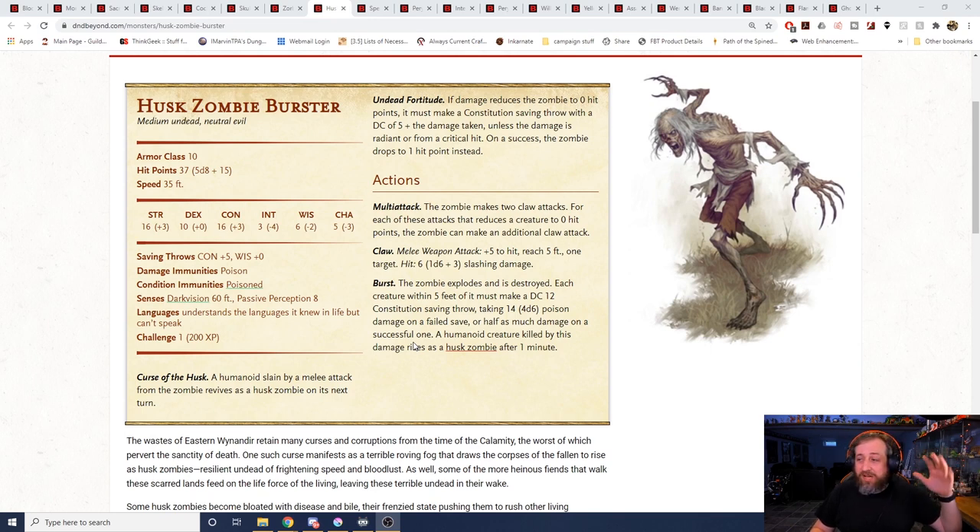Even if this thing gets two attacks, you kill it — it does the Undead Fortitude thing, comes back, does another attack. Then maybe you finally kill it again, and it explodes. Anyone within five feet must make a DC 12 con save or take 4d6 poison damage on a failed save, half on a success. A creature killed by the explosion rises as a Husk Zombie after one minute. And the burst isn't just a death reaction — it's an option the zombie can choose to do. It can just blow up whenever it wants. Put a couple of these at a party and it's going to be a pretty bad time.